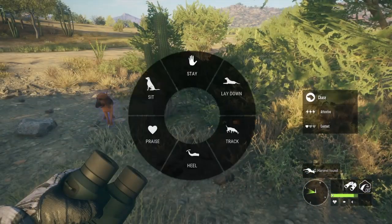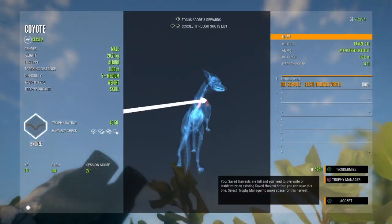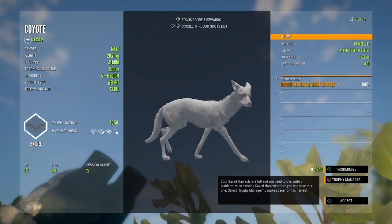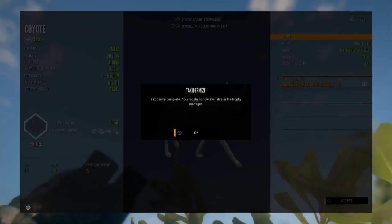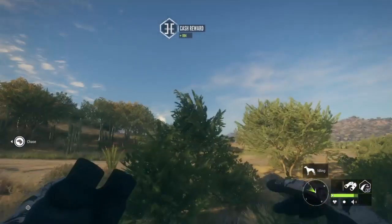Alright, Jace has found our coyote. Let's go and praise him. Oh, we were so close to making that shot — we were just a little too high. Wow, but that is so cool. Our second albino coyote, and this one is actually a male. That is so awesome. Let's go guys!